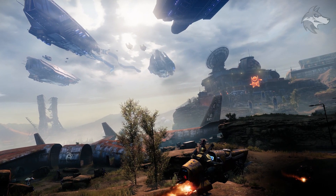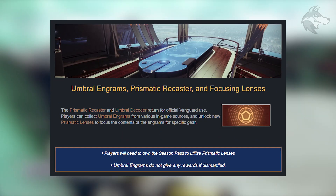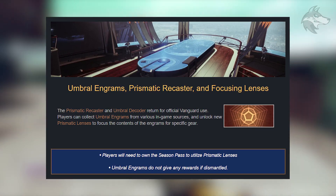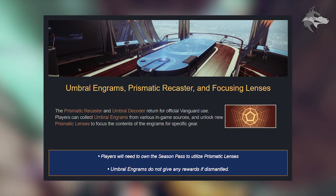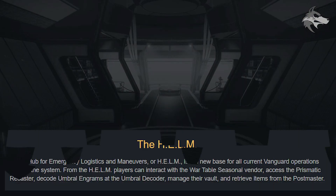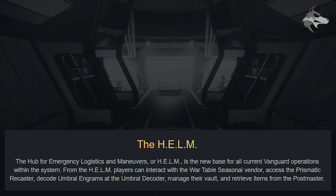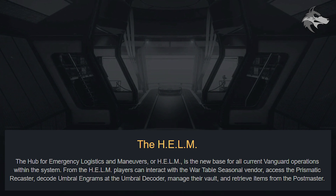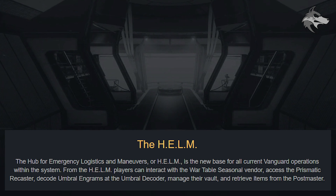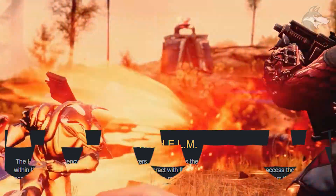It'll be great to get new content on the Cosmodrome. The Prismatic Recaster is also present at Helm — players will need to own the season pass to utilize Prismatic Lenses to focus engram contents. Umbral Engrams will once again give no rewards if dismantled, so bear that in mind. Helm — which stands for the Hub for Emergency Logistics and Maneuvers — is going to be the new base for all current Vanguard operations, where players can interact with the War Table, access the seasonal vendor, decode Umbral Engrams, manage their vault, and retrieve items from the postmaster.